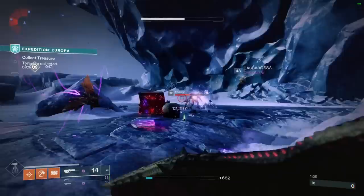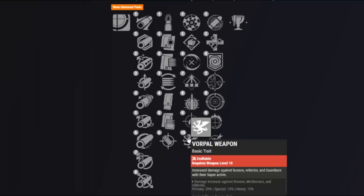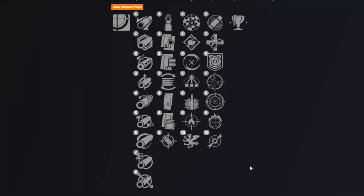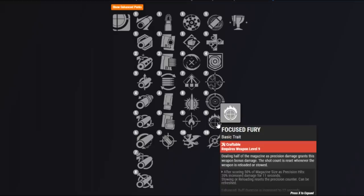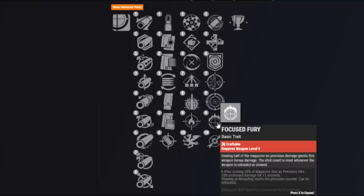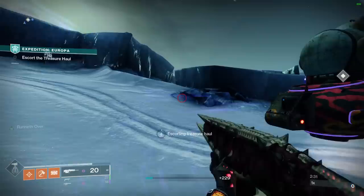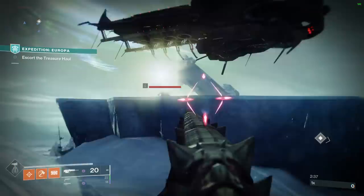It means Explosive Payload doesn't compete with all those incredible damage-increasing perks in the right column. We also have Firefly and Vorpal Weapon spawning in the left column as well. In the right column, you can get Explosive plus Dragonfly — already a very solid roll — but you can also get Explosive plus Focus Fury for higher-level content like Grandmasters where you'll be shooting the same enemy a lot. Frenzy is another easy-to-trigger option: if you're in combat it's basically always active, giving you better reload speed and a 15% damage increase.